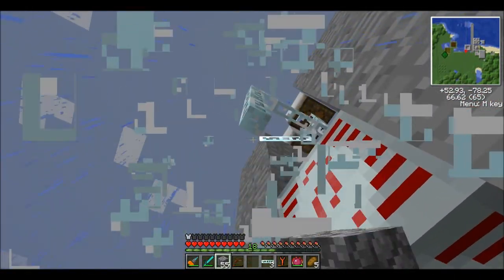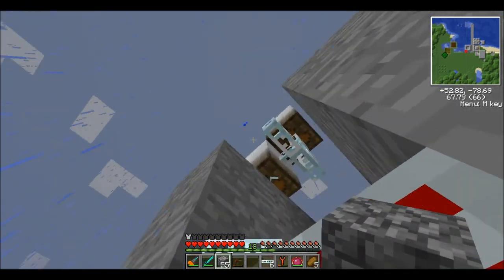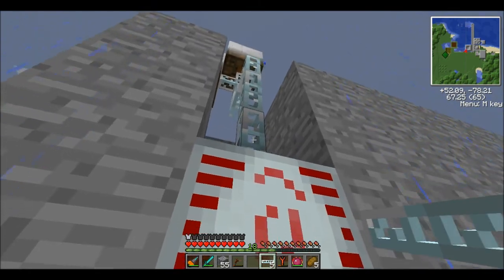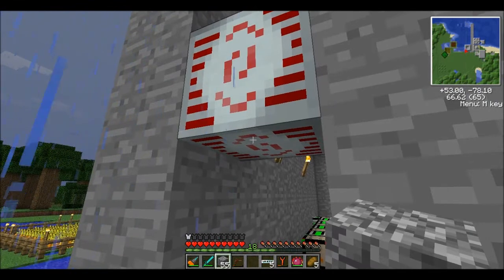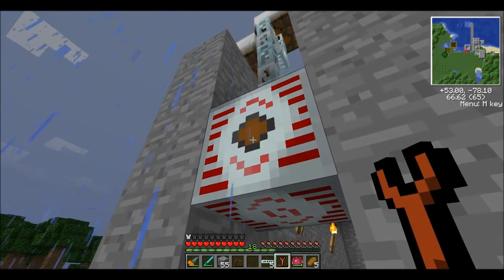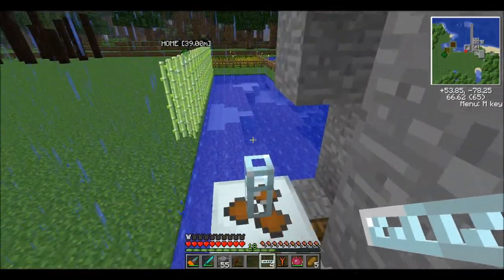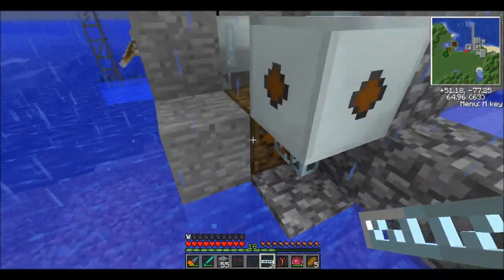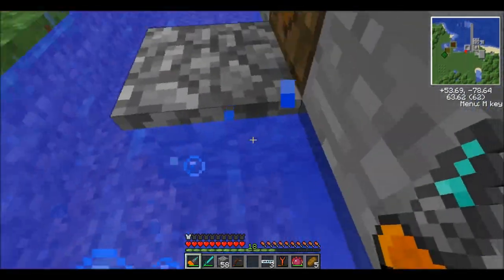What we're going to have happen is the glass fiber cable is going to go down here and into there — that's where it's going to get its power from. The output is going to be on this side right here. And then we're going to use more glass fiber cables in order to hook these up. Hopefully we should have everything right and hopefully we don't have any explosions. But if we do, we'll just have to fix it.